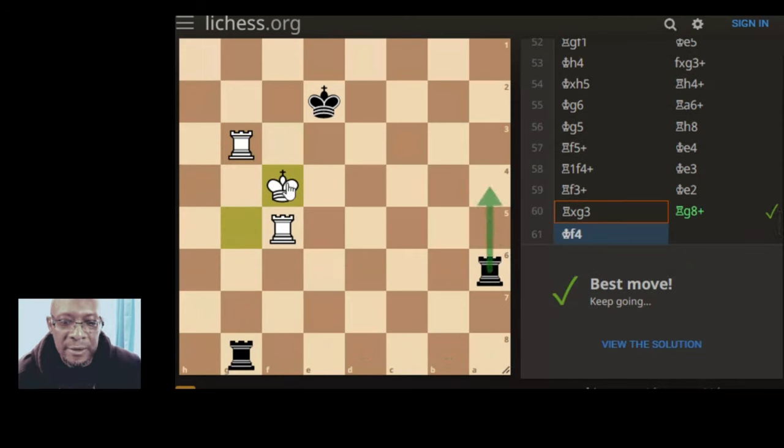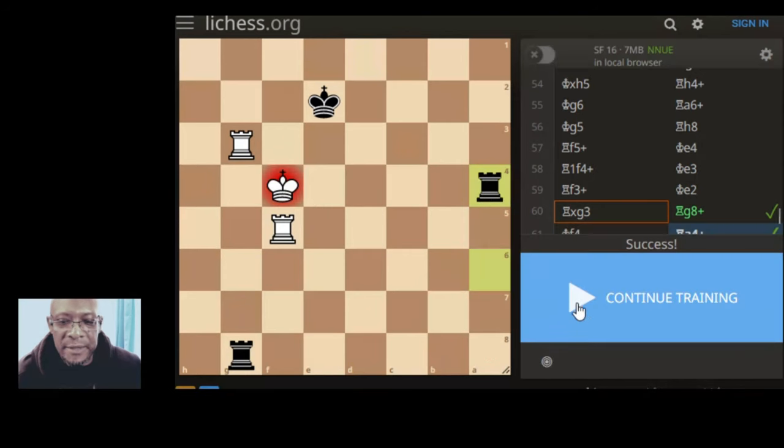If we go here he can't go up to save it and he can't come across here, so he does lose the rook. It's got to be as simple as that.